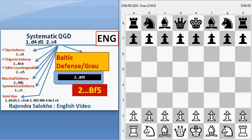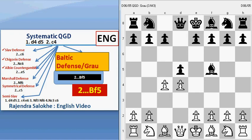Now in Grau defense, we will see a game which, in some odd way, was drawn. Let's see: D4, D5, C4, Bishop F5. This occurs many times in the Baltic defense.